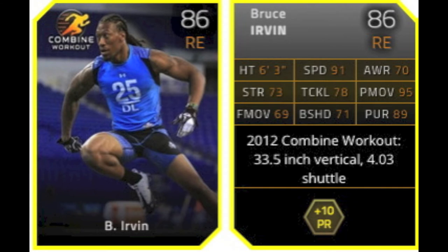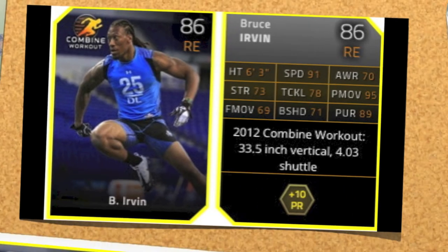After you complete that with the Silver Collection, you get the Combine Workout Bruce Irvin, who has 91 speed and 95 power move, and gives plus 10 to Pass Rush Defense. He's an 86 overall.